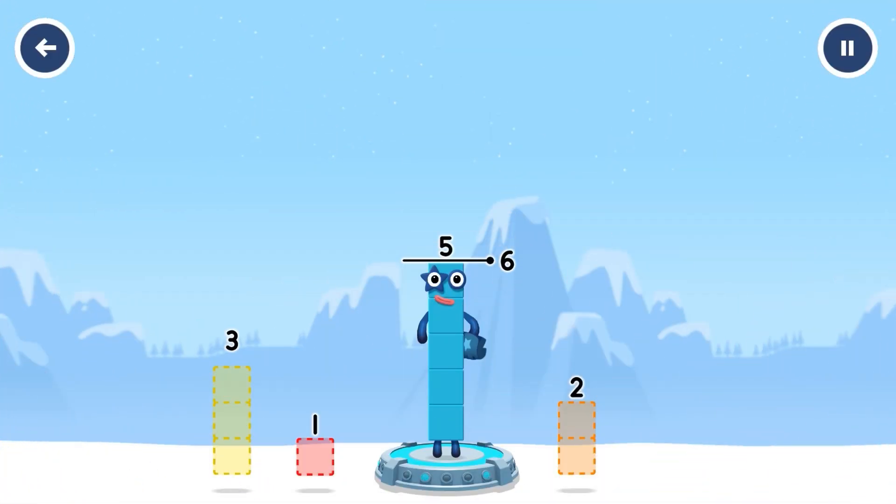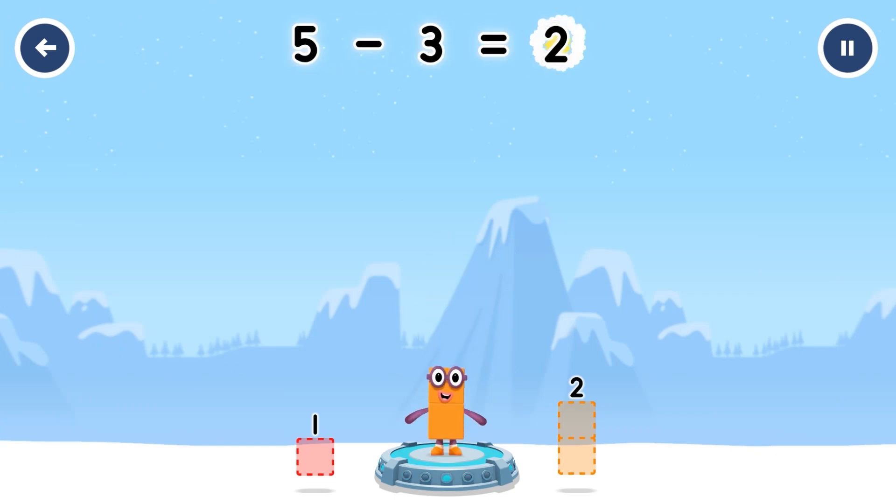Take numberblocks away from five to leave two. Five minus three equals two.